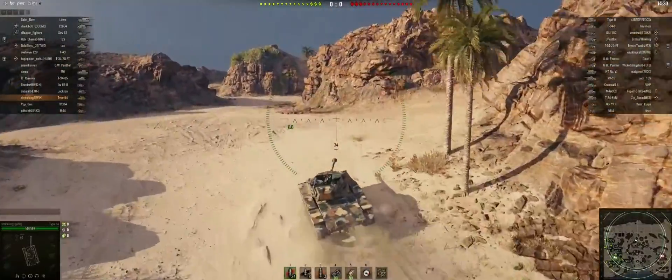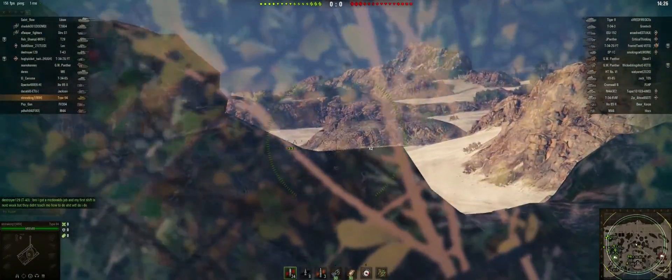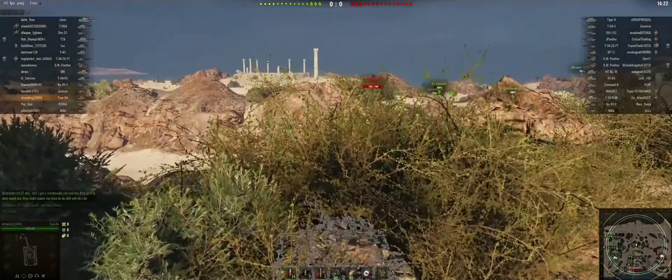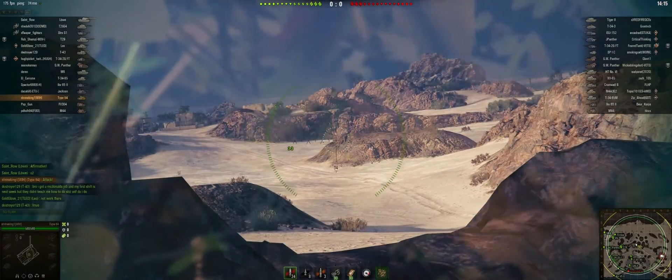That is really the only time I recommend getting into passive positioning — either right at the beginning, or once the field of play has settled out, so you can get into position without being spotted because there aren't as many tanks around. That is definitely a big pro to this tank.